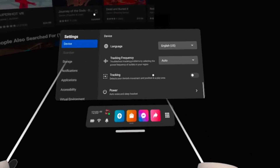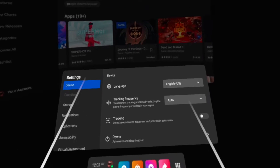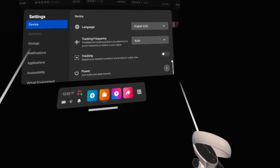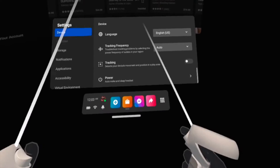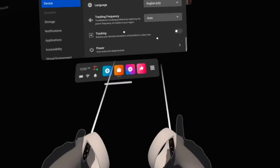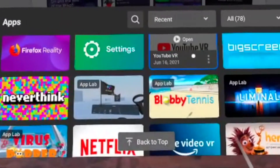Once tracking is off, you won't really be able to see your controllers move freely like before. It's basically going to feel like they're strapped to a kind of rubber band and your hands can't fully go out.